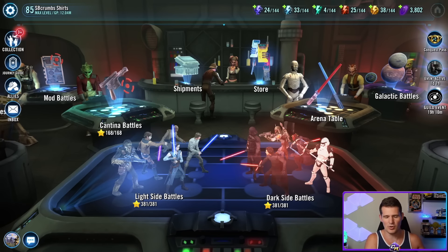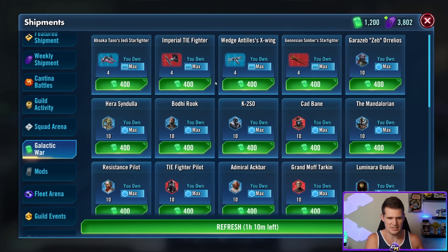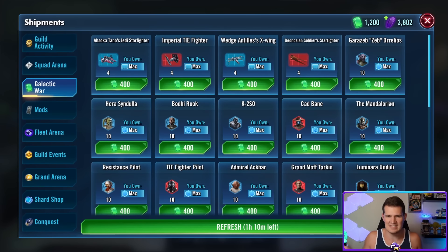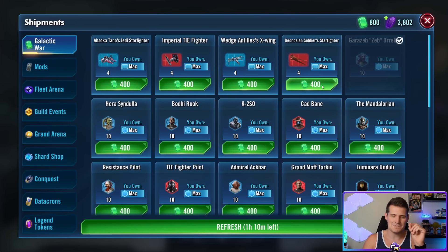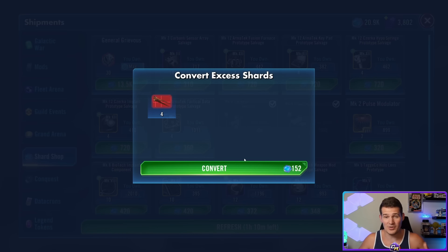Starting off with ship shards for shard shop currency. This has been true for a number of years. In stores where you've already purchased most characters, you'll see an option to buy 10 character shards or 4 ship shards for the same cost. You might think 10 shards yields more shard shop currency — but that's wrong. I'll show you: buying 10 character shards gives 150 shard shop currency, but spending the same amount on ship shards gives 152.